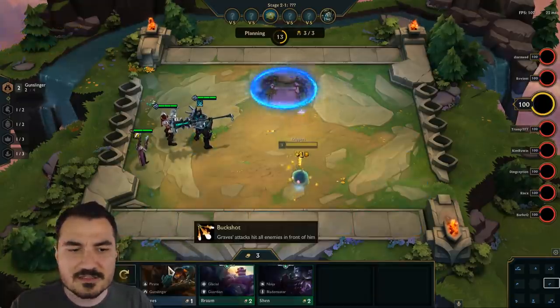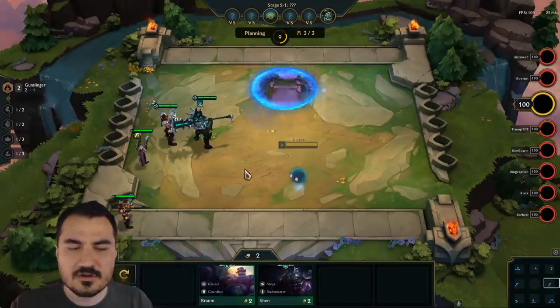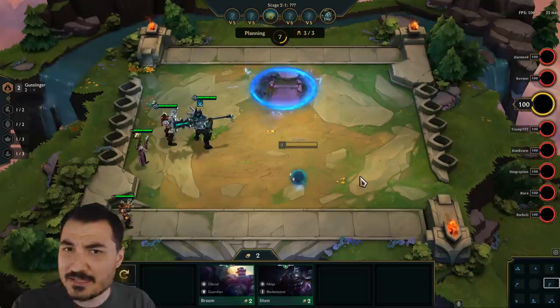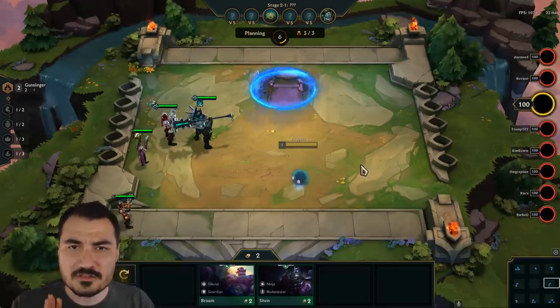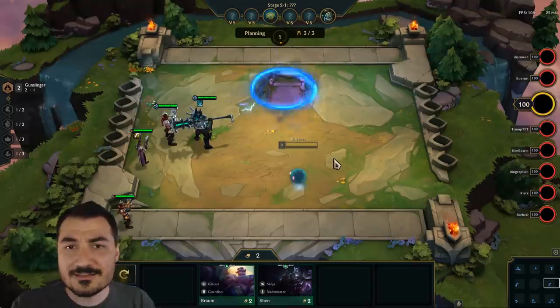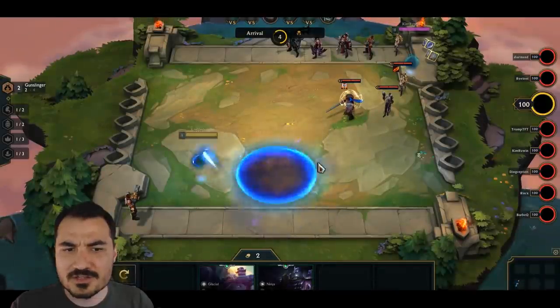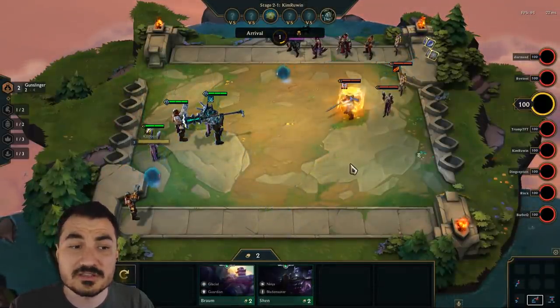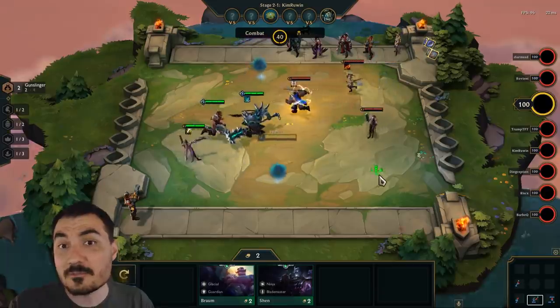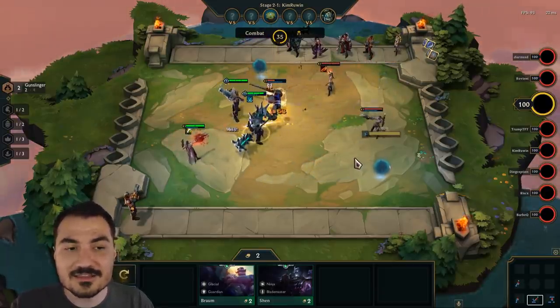Opportunistically, we leveled up one of the pirates. Pirates are very interesting in this game because they're not particularly strong characters, but they're not bad either. The pirate three-set synergy — there are four pirates in the game — if you have three pirates, you get like a chest of gold at the end of every round. That chest maxes out at four gold, but sometimes has just one gold in it. But you get a gold advantage for playing sub-optimally, so it's a very interesting idea.